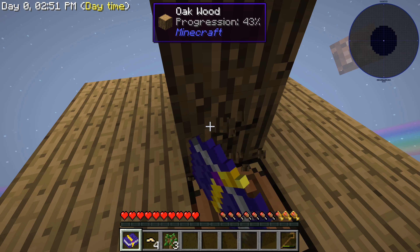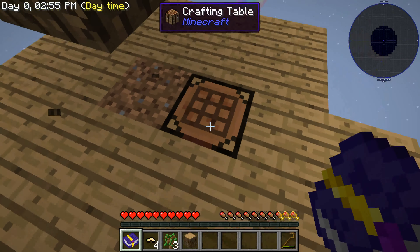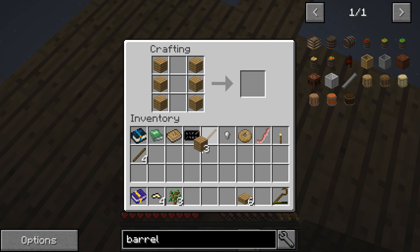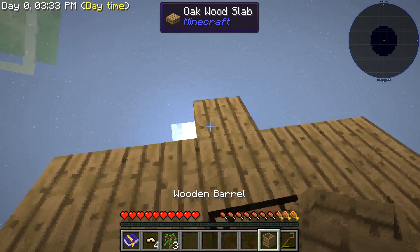Let's do this. We'll need more than that — we need six oak wood planks, so we'll need to get another oak wood. Boom, boom, go here and now we can build an oak barrel. We'll place it there.